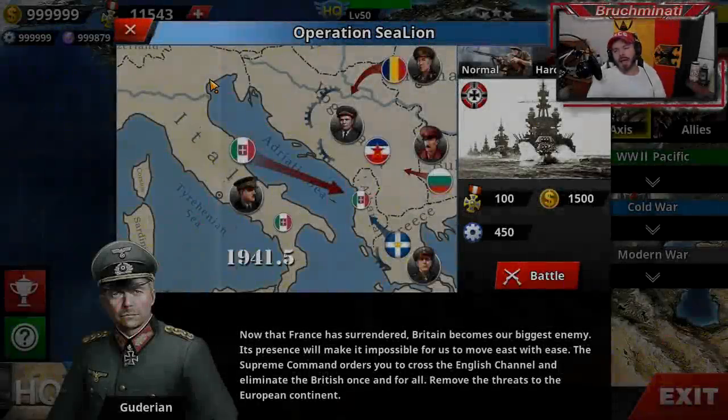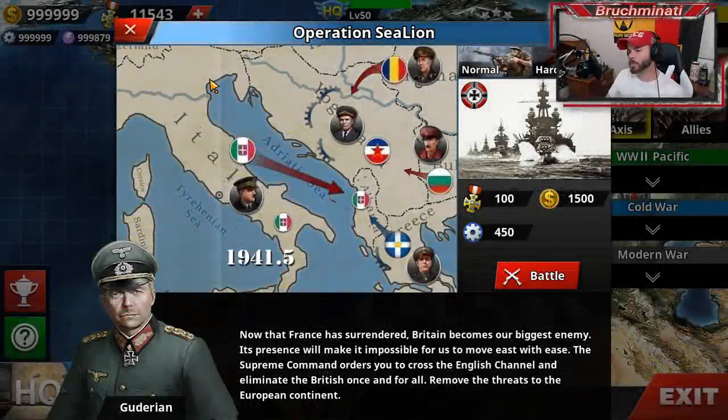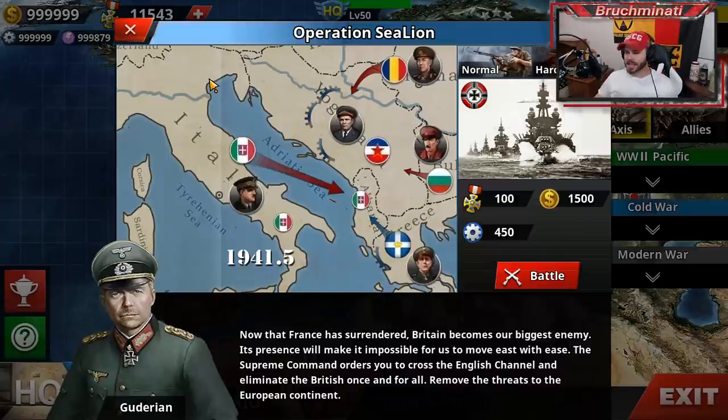Yo, what is up bros? We are back with our next brutal mission in the Axis update, Operation Sea Lion. Now that France has surrendered, Britain becomes our biggest enemy. Its presence will make it impossible for us to move east with ease. The Supreme Command orders you to cross the English Channel and eliminate the British once and for all. Remove the threat to the European continent.